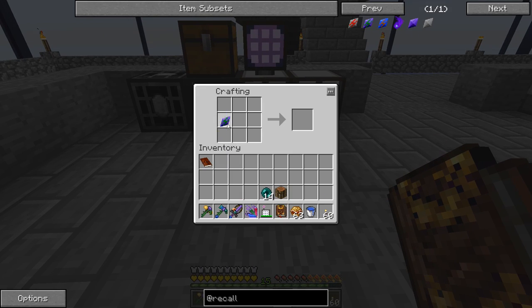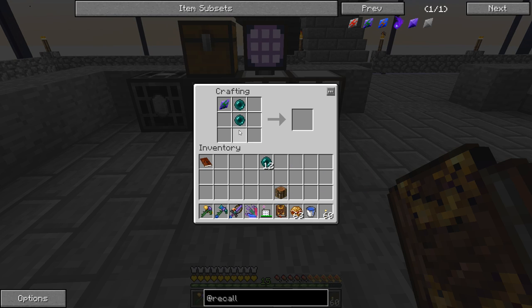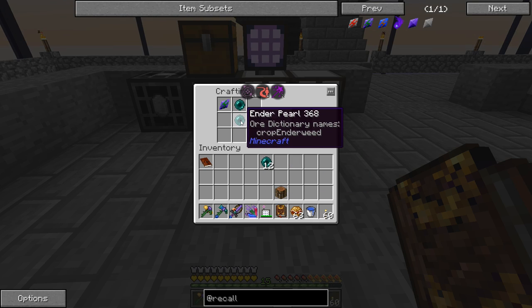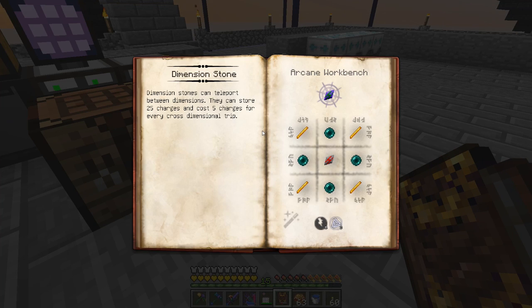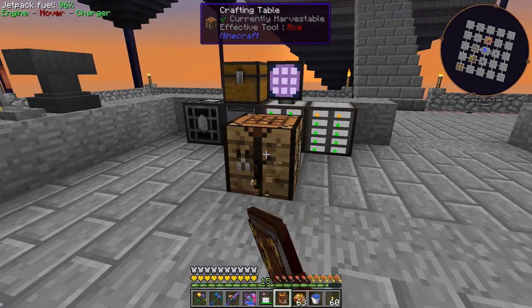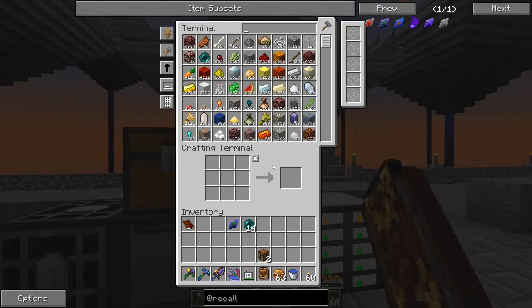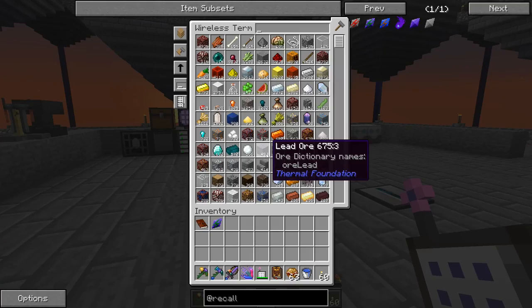I tried putting it into a vanilla crafting table to charge it the way the mod page on CurseForge shows. Some people are saying it has to do with the ore dictionary name - it says 'cropEnderweed' or something. In the Thaumcraft book the first tab shows dimensional stones but doesn't say anything about recharging them. Maybe that feature was removed. It looks like in Agrarian Skies 2 we can't recharge these stones - single use, a few charges, then you throw them away.